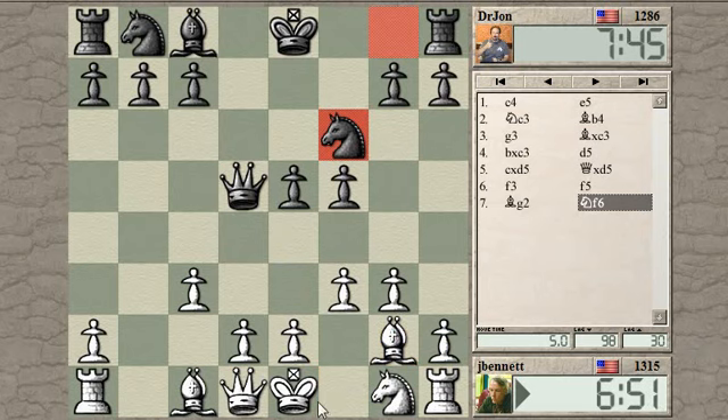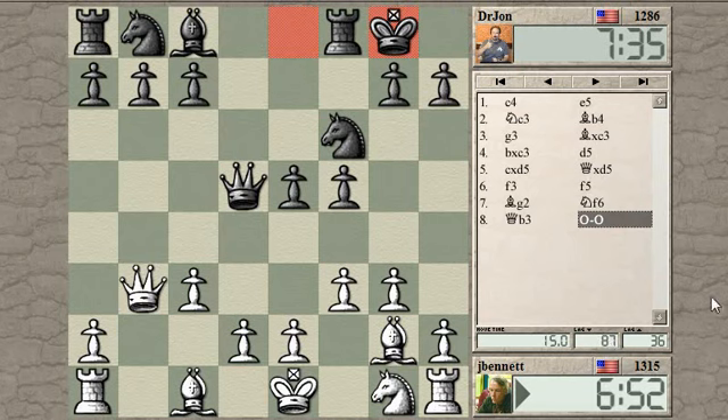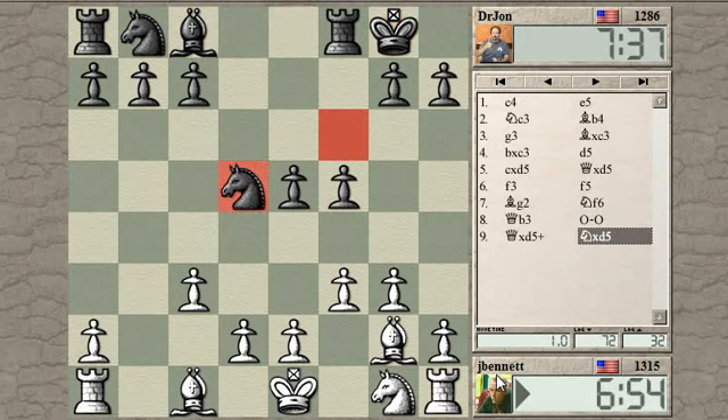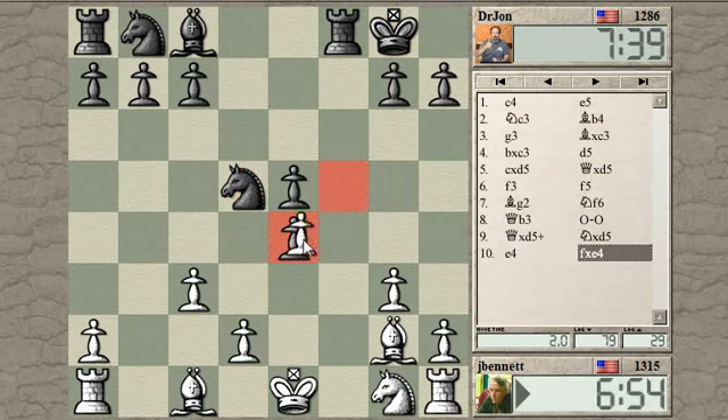How about getting the queen out here? It makes it a little easier for me to develop my pieces, which are somewhat awkward right now. Very strange position, very strange opening. I can give a check and open up a square for my knight this way. The knight can go to e2 now.